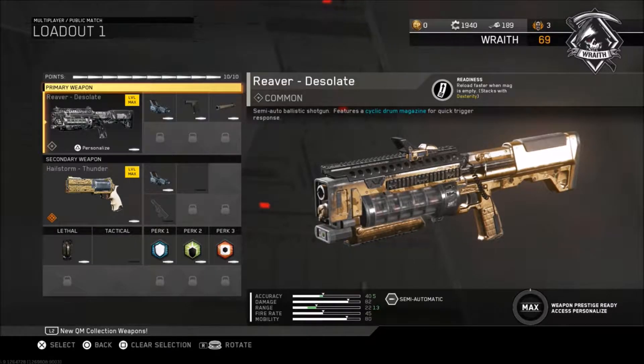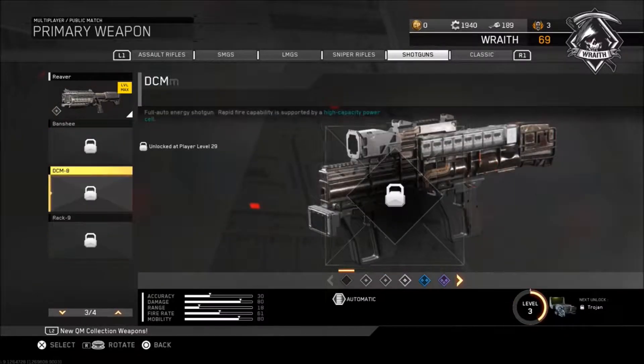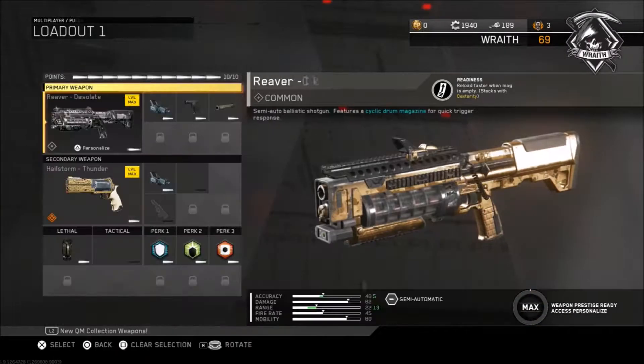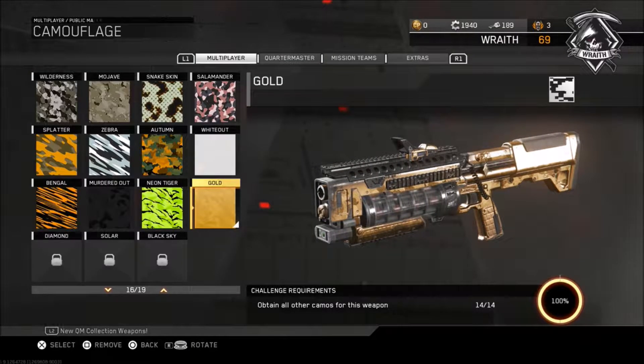What is going on guys, it's Rise Friends coming at you with another episode of Road to Black Sky Camo. Today we have episode 18 or something like that — we have the Reaver, another shotgun. This is actually in the shotgun section of guns. I just prestige so the rest of them are unlocked. Today we have the Reaver — let's show these lovely camos. Challenge obtained: all camos for this weapon!